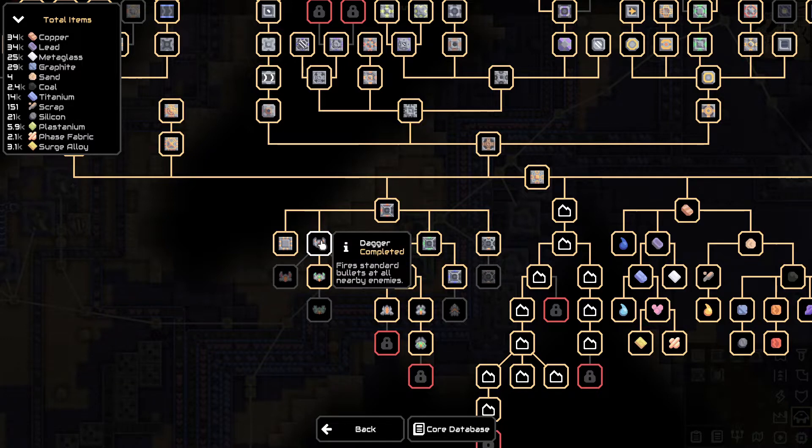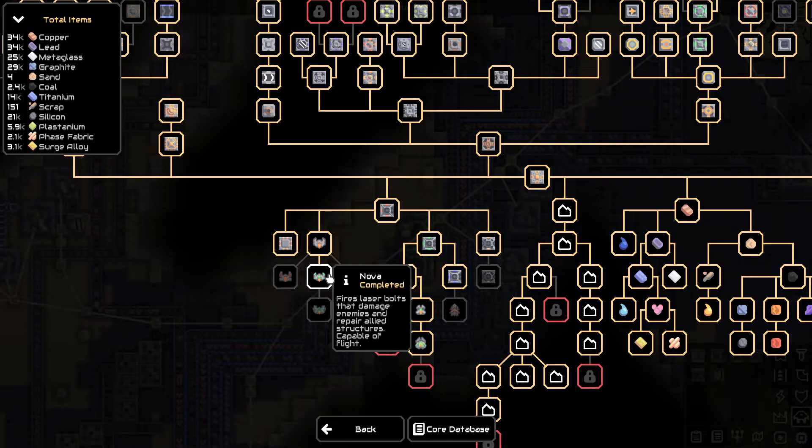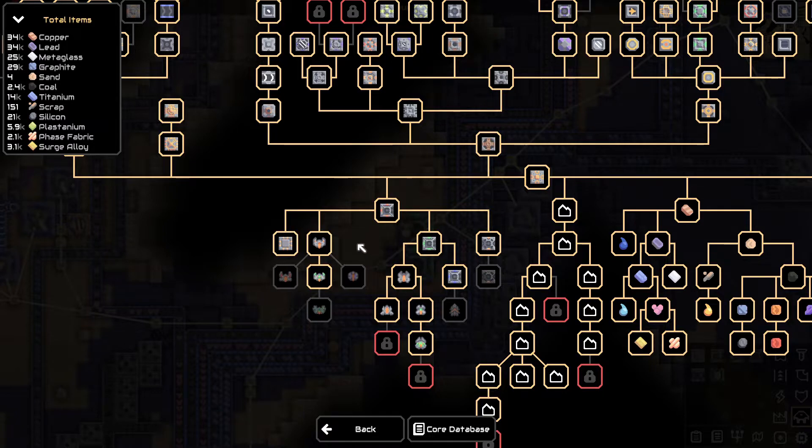I'll just read this. Dagger fires standard bullets at all nearby enemies. Mace fires streams of flame at all nearby enemies. Nova fires laser bolts that damage enemies and repair allied structures. Poser fires arcs of electricity that damage enemies and repair allied structures. So I would like to have something which shoots over walls — I think this would be most helpful. We have the horizon! This would have helped so much against the enemy base — it drops clusters of bombs on ground targets.